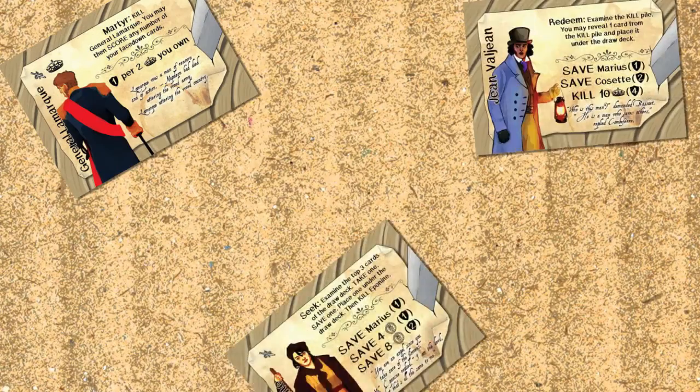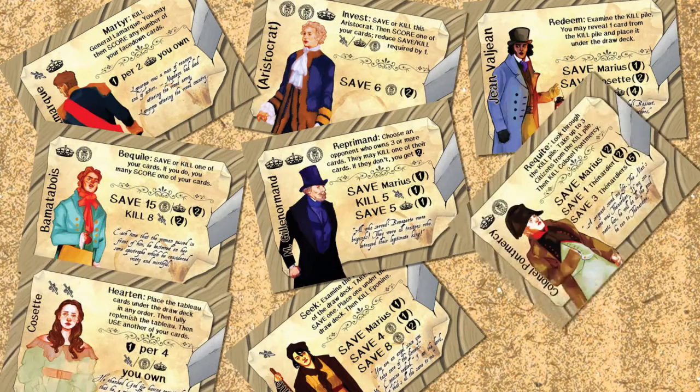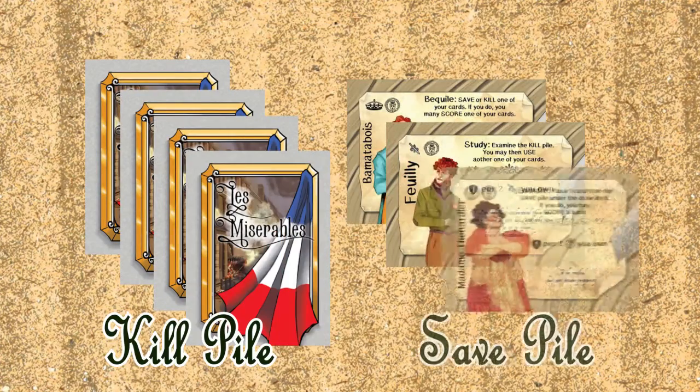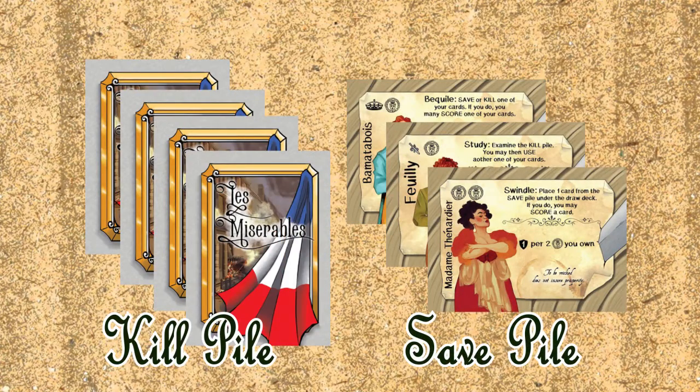Based on the French literary classic by Victor Hugo, LeMisarHab: Eve of the Rebellion features many of the characters from the book. What you're trying to do in this game is score points using character cards. Often you will score based on the number of cards either in the kill pile or the save pile.